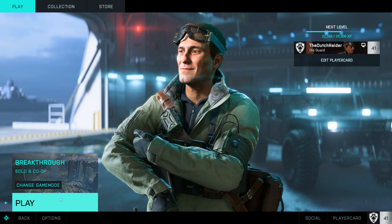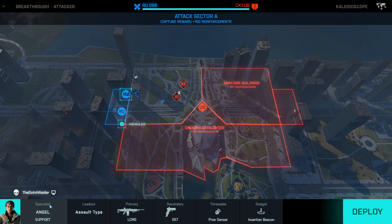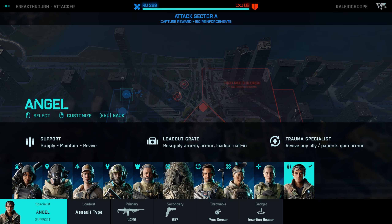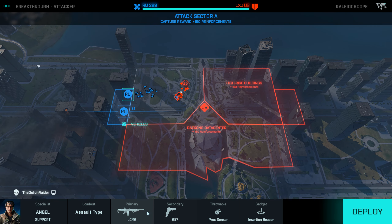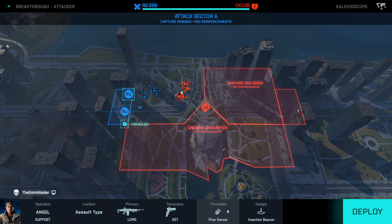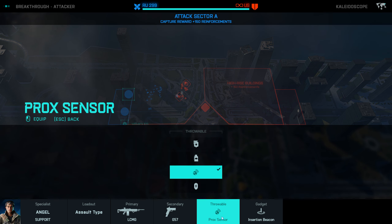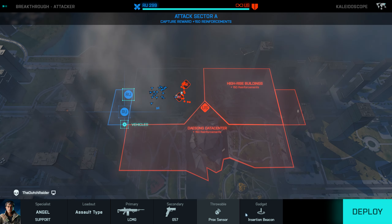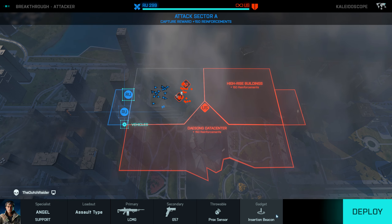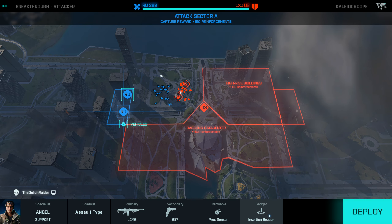Now that we're in the game, I like to take Angel because he's got a resupply ammo and armor loadout calling, which is really handy if you're out of ammo. Then take the weapons that you want to level up. I like to take a proxy sensor — you can also take a smoke grenade or frag grenade, whatever you like. A smoke grenade might come in useful later. It's very important to always take your insertion beacon because you're going to need it at the final objective.